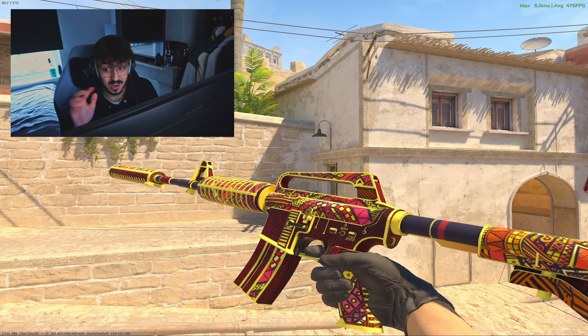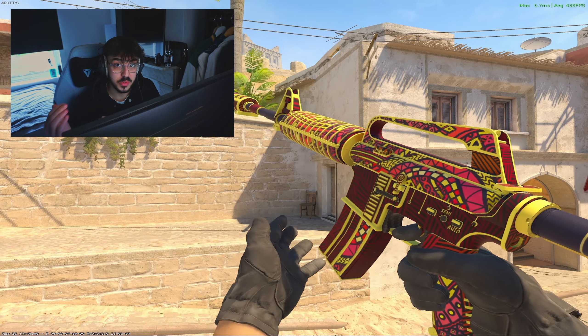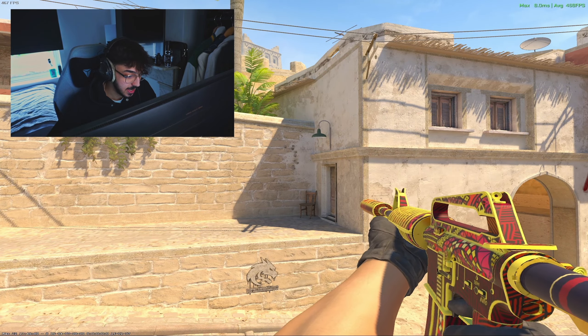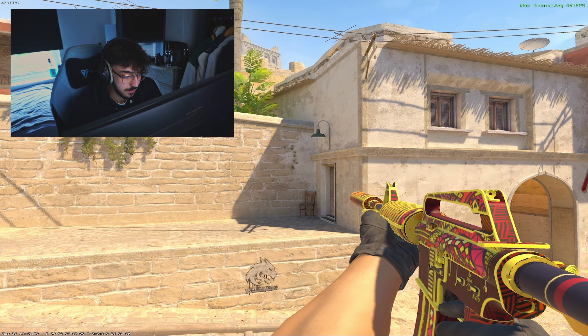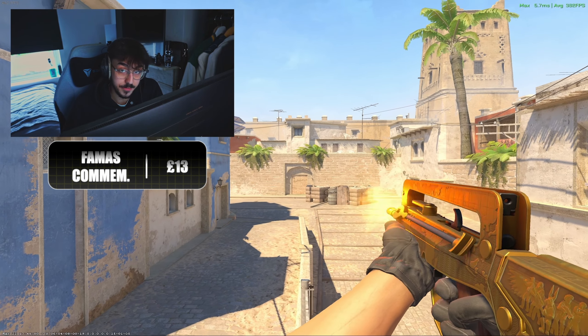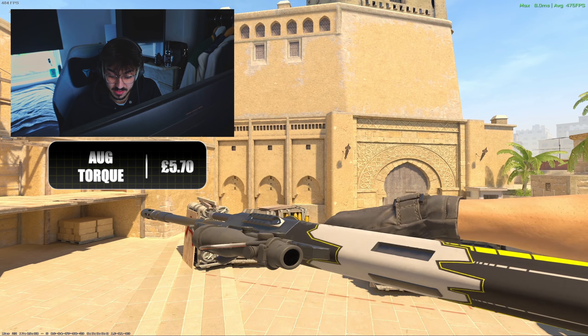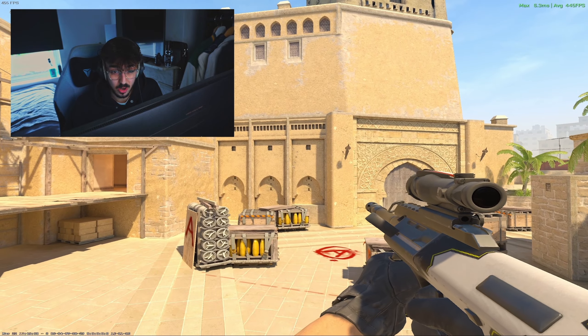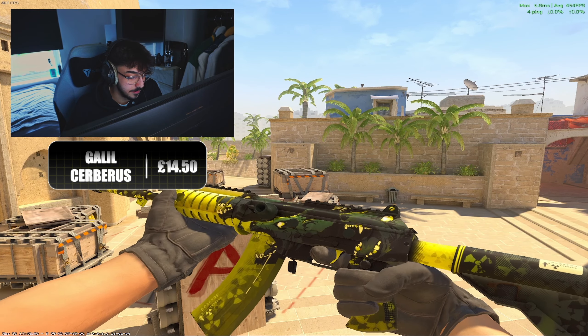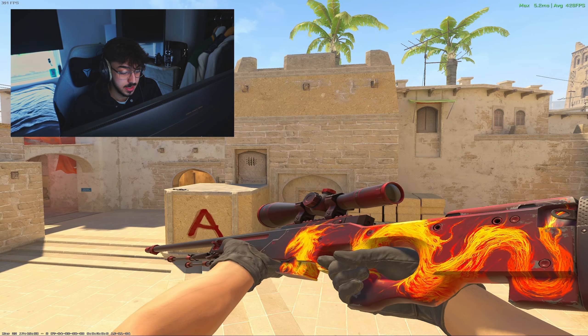For the M4A1-S we have the Chantico's Fire in Minimal Wear for £35. I also included this in the red inventory video, so if you're going for a hybrid inventory or multiple sets of skins for different colors, you can use this for both red and yellow — saves you a penny. For the FAMAS we've got the Commemoration in Factory New for £13. For the AUG we've got the Torque in Minimal Wear for £5.70 — similarly to the Judgment of Anubis, there's not a whole lot of yellow on it, but it has the most yellow of any AUG option.